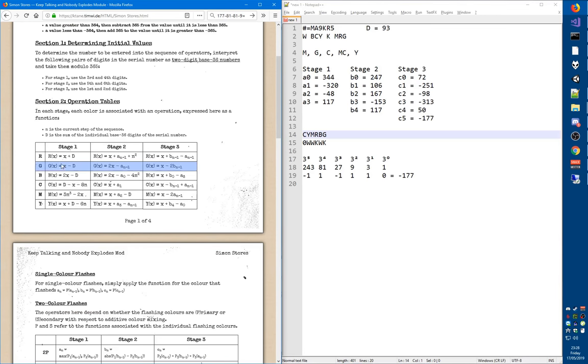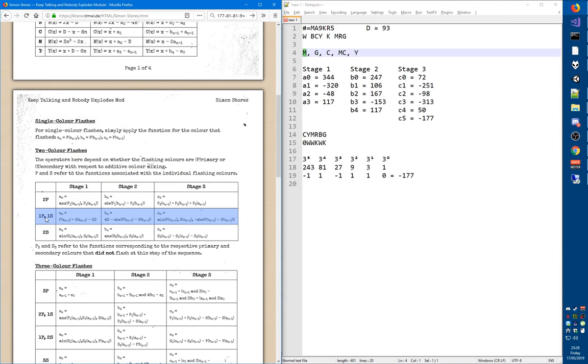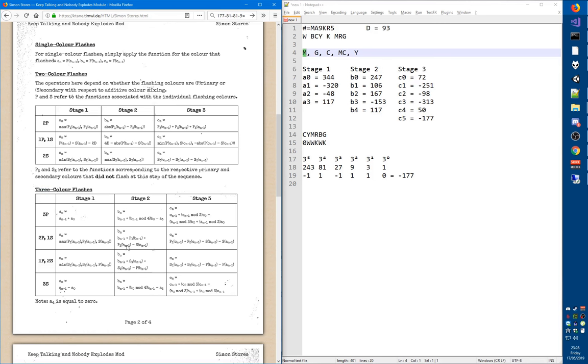We've gone through the single-color flash functions. Of course, there are also functions for when two colors flash. It's also possible that three colors flash — in which case you check whether it's three primaries, two primaries and one secondary, one primary and two secondaries, or three secondaries. Just as before, S1 and S2 are the two secondaries that flashed, and since you're adding them, the order doesn't matter — it's symmetric.